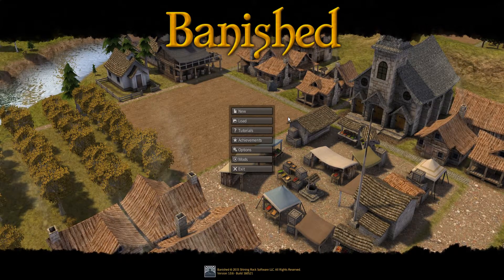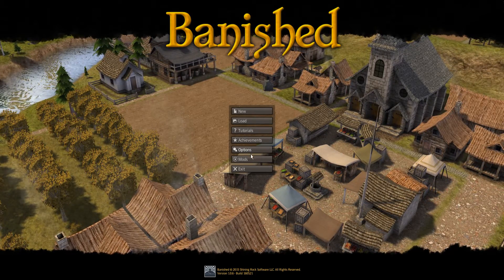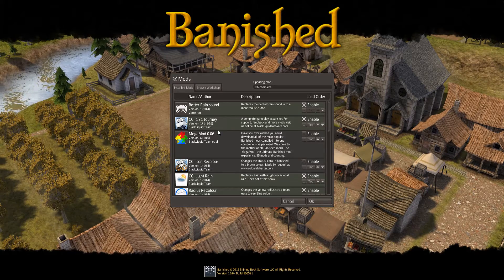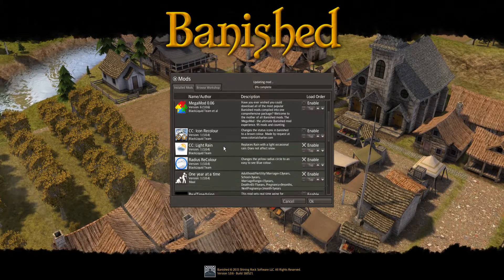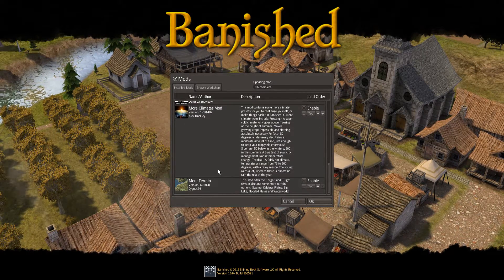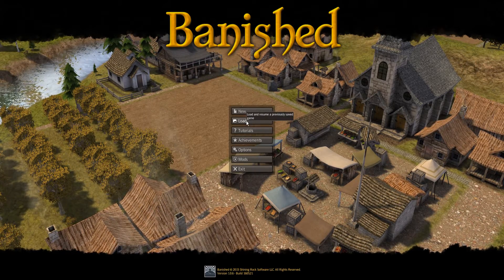Good evening everybody, and welcome back to Let's Play Banished with the new Colonial Charter 1.7 mod. Just take a quick look — Colonial Charter 1.71 Journey by Black Liquid Software, along with some sounds and color recolors made by the same team. The only other mod currently enabled is the one-year-at-a-time aging mod, and we have a settlement running.